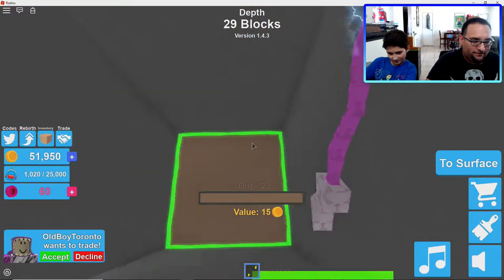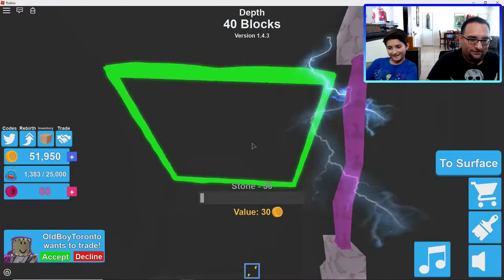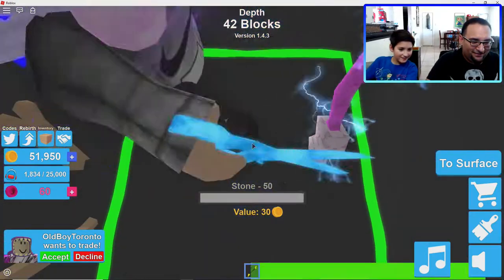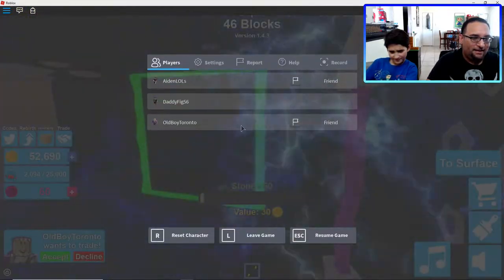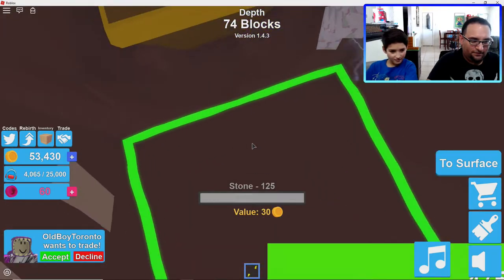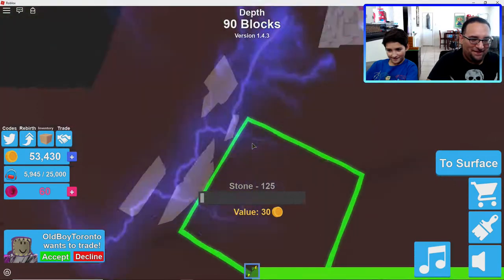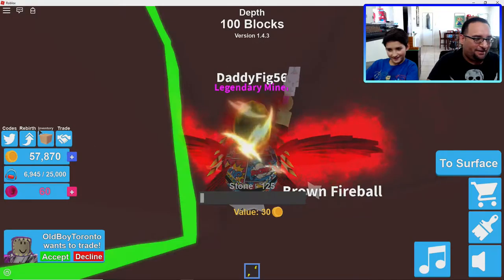Let's dig down — dig, dig, dig! Come on down. All right, let's go this way. I have to keep digging for as much stuff as I can. We can go down — fastest, three, two, one, go! Aiden and I are racing — he's got the scissors, I've got the Zeus Staff. I'm going down deeper and faster. Oh, I got the brown fireball, nice!